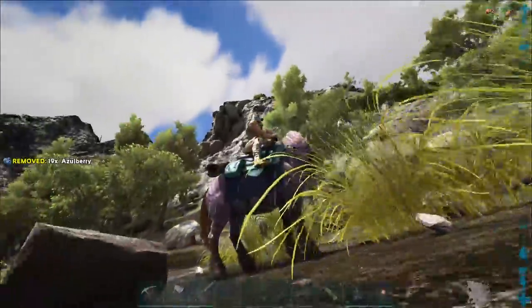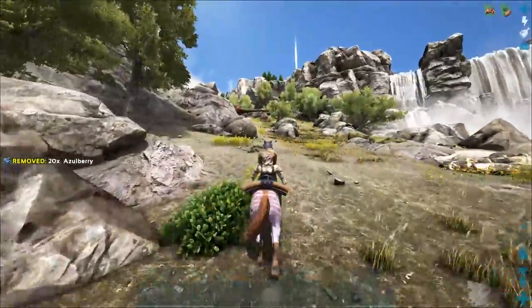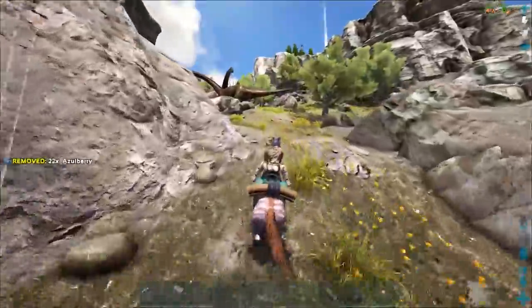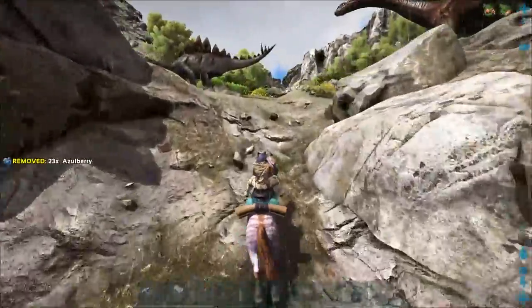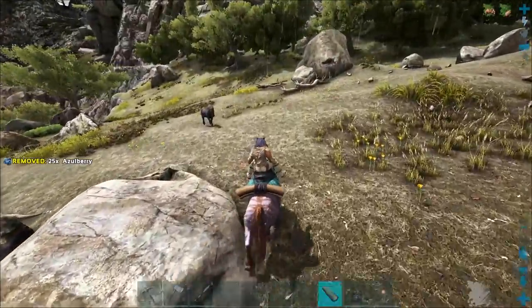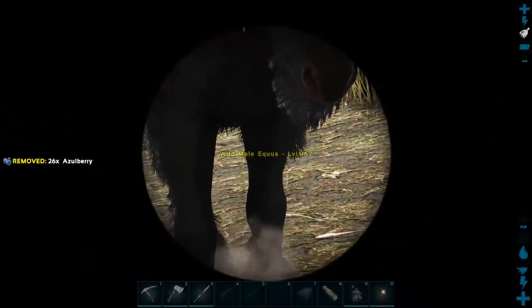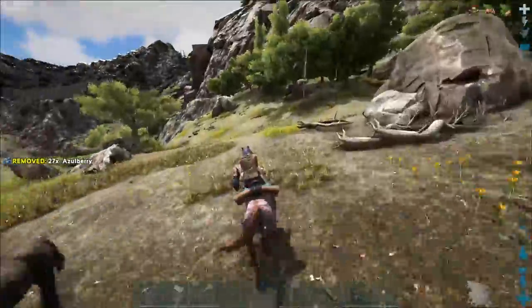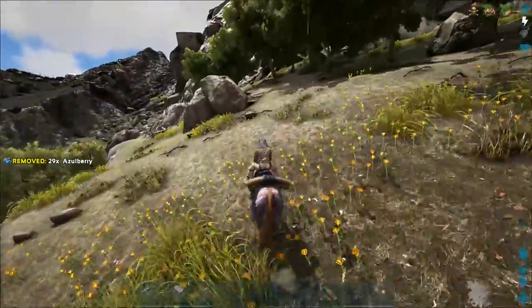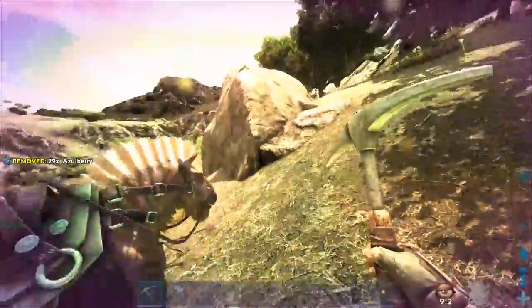We have to go further up this way and walk along the cliff. There's this really amazing canyon-type area. Level 162 horse - not bad actually, I don't need any more horses. Wait - a microraptor is on me!